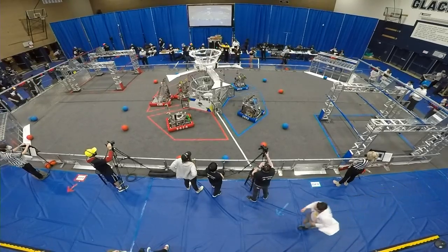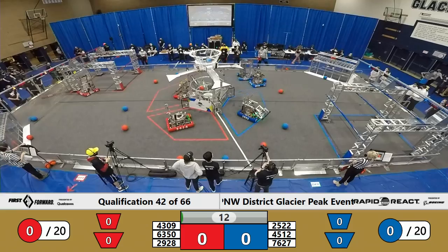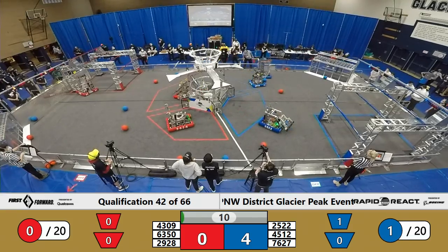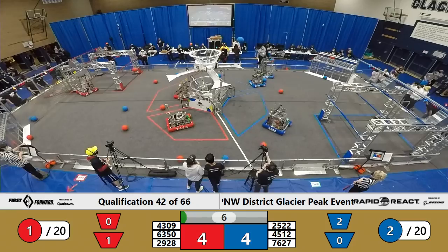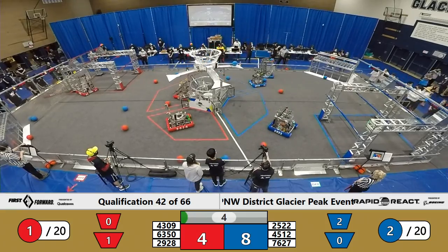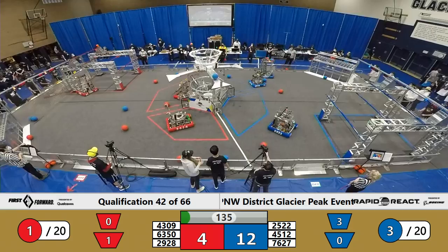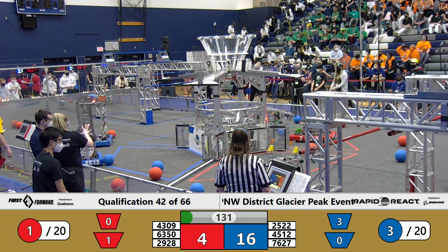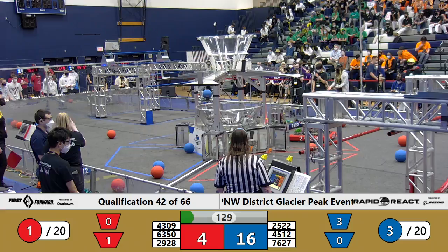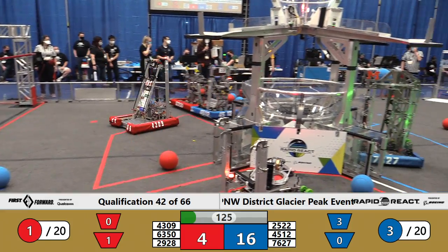Two, one, go! This is qualification match number 42. We'll start this one off with two red points in the low goal. Hello! That's — as the student is very proud of — that is their third today. Human player, high goal in the autonomous period. 16 points going to be your Blue Alliance autonomous score coming out of it. Red Alliance picking up four points there as drivers now take the controls.